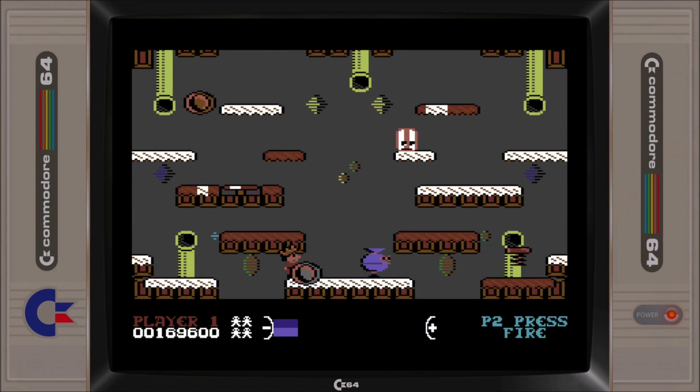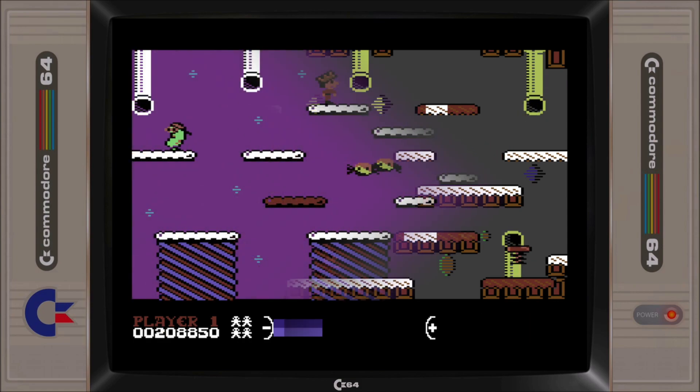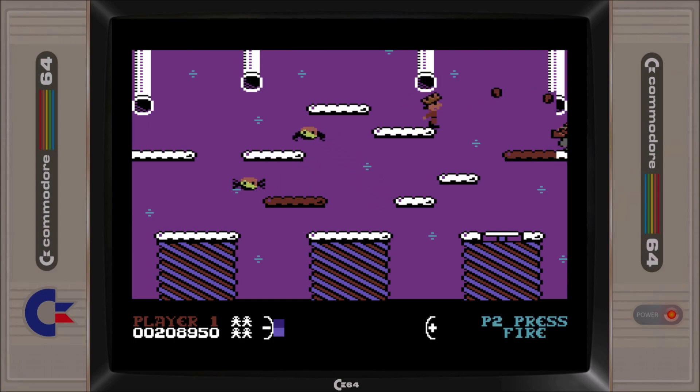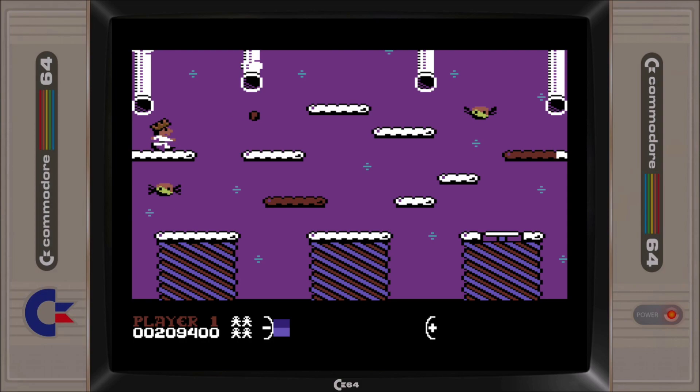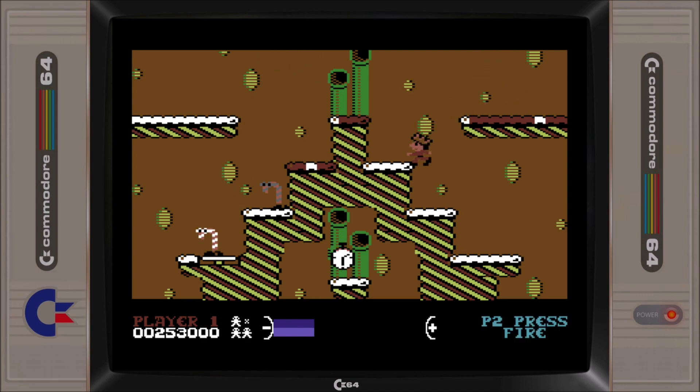There is a two player mode in which each player is trying to compete against each other, with an interesting twist in which both players must be on the floor switch at the same time to activate the exit, and then it's a race to the door for bonus points. But for most of us, Pick and Mix will be a single player experience, and the game does a good job at sustaining our interest across its 33 levels. Pick and Mix is available as a free digital download.